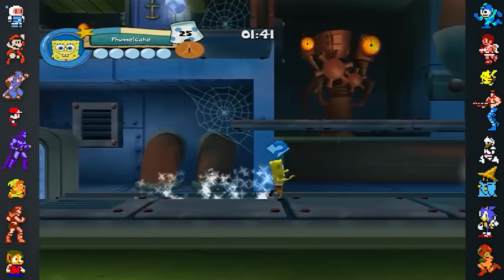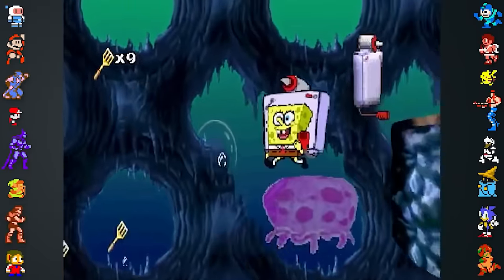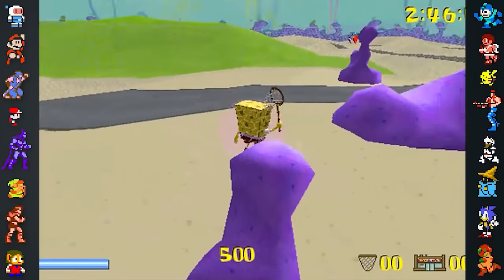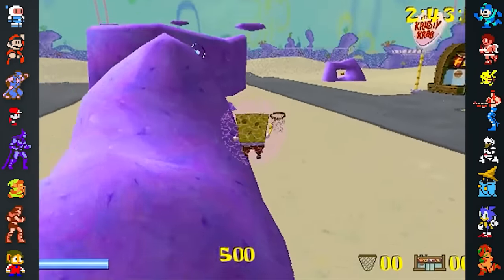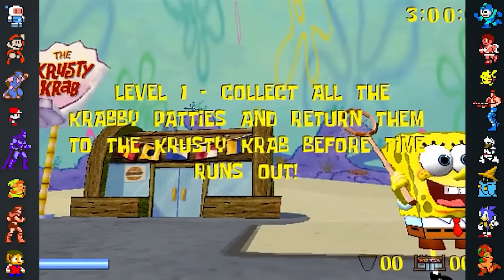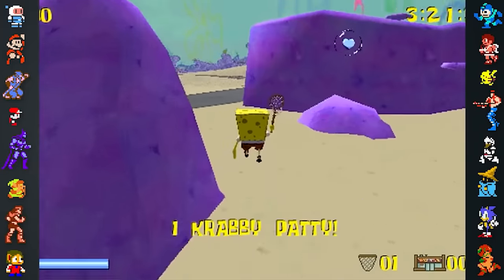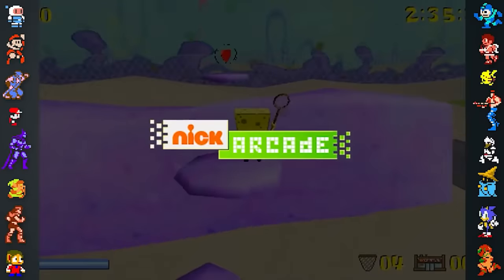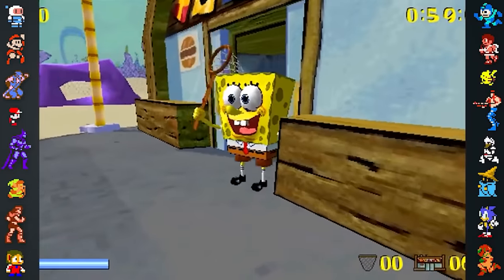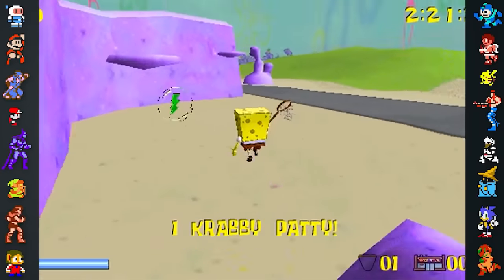Although Underpants Slam was unavailable for several years, one SpongeBob game has been officially unavailable for an entire decade. Squarepants Saves the Krusty Krab 3D was a 3D platformer for the PC distributed on Nick.com in 2002, where the player would collect Krabby Patties as either SpongeBob, Patrick, or Squidward against the clock. The title became unavailable in 2009 when the Nick Arcade shut down. Preservationists have since found a copy of the game and distributed it online, but it will likely never be released again in any official capacity.